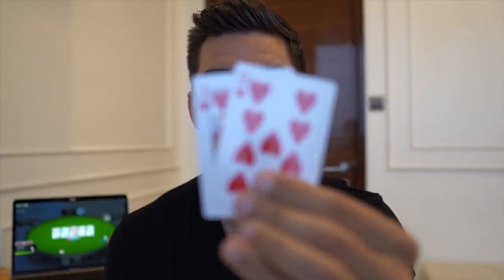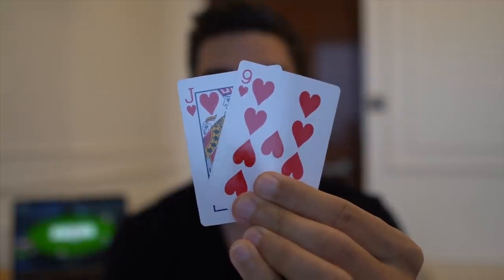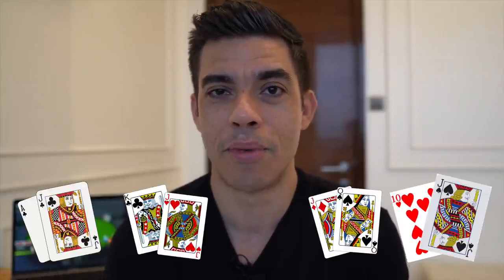The third worst poker hand is going to be Jack-Nine suited. This hand is my absolute nemesis and I have seen so many students have trouble with it. Let's talk about top pair once again — this hand makes a terrible top pair. If you hit your jack and play a big pot, you're almost certainly going to have the worst kicker. Somebody's going to have Ace-Jack, King-Jack, Queen-Jack, or Ten-Jack. If you're playing for top pair, it's very likely they're going to have one of those.